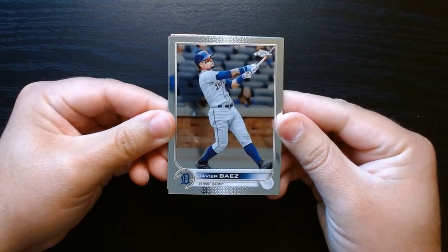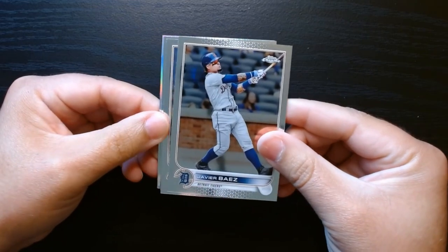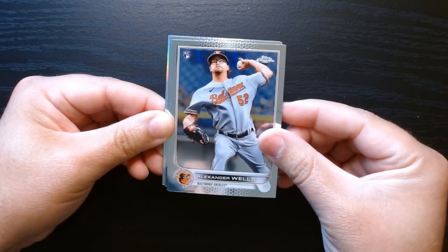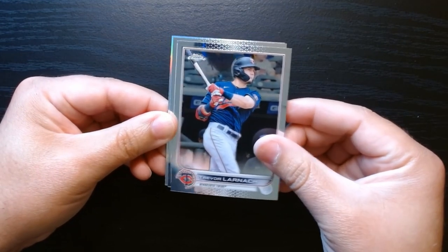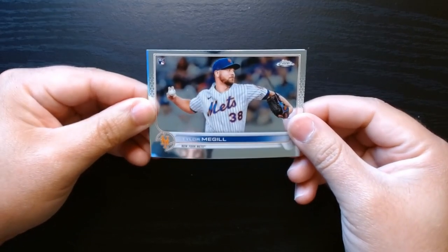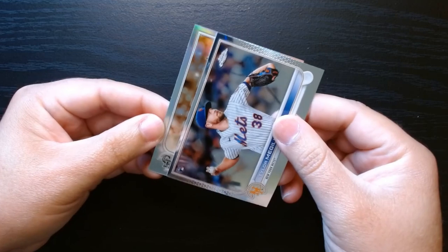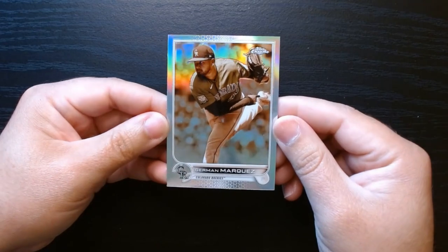Fourth and final pack: Javi Báez, who has not been the same since he left Chicago — I loved Cubs Javi, not so much Tigers Javi. Alexander Wells on a rookie card. Trevor Larnach, not too familiar with him. And Tyler McGill — this is his rookie card, look at that! Also a sepia of a Colorado Rocky, Herman Marquez.